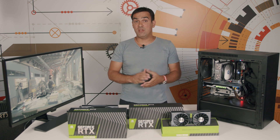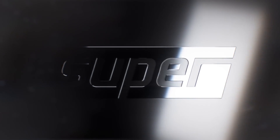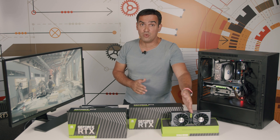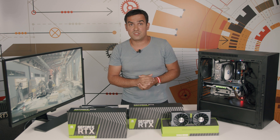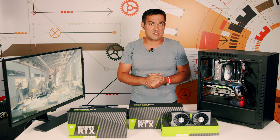Not long ago we witnessed a teaser from Nvidia about something super that was going to hit us soon. I'm very happy to present two graphic cards from this lineup — the RTX 2060 Super and RTX 2070 Super, two GPUs that are trying to refresh the RTX 2000 series and bring bigger or smaller improvements over the base models. Stay with us throughout this video as we tackle those two cards to see what they are made of.